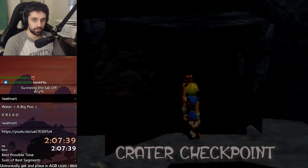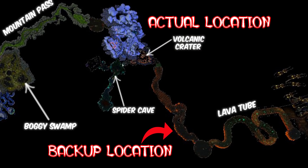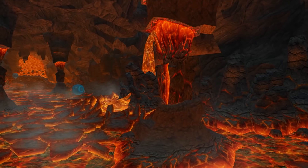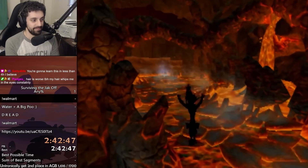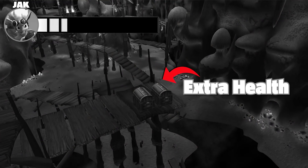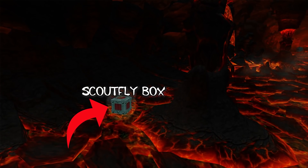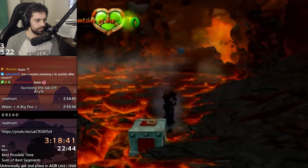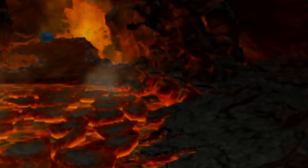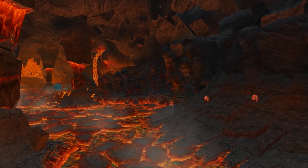I go back into Volcanic Crater to get a crater checkpoint, and skip the Lava Tube checkpoint trigger with a jump. Even though I have Lava Tube stored as a backup, the game thinks my actual location is Volcanic Crater. Now I can walk around Lava Tube without a zoomer. I have to move Jak across this bed of lava — there are cold spots Jak can safely stand on, surrounded by a sea of hot spots. With perfect movement, we can just barely traverse across using the extra health from Spider Cave. If I'm even a quarter second late on my inputs, I take too much damage and ruin the trick.